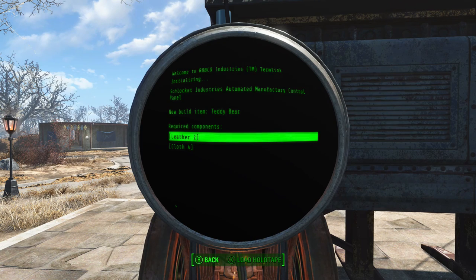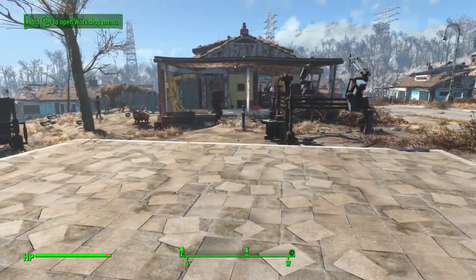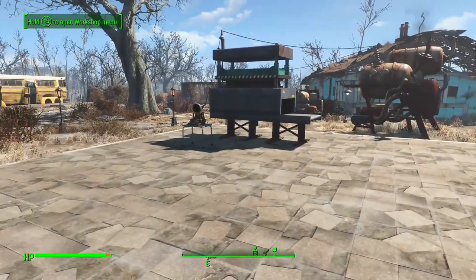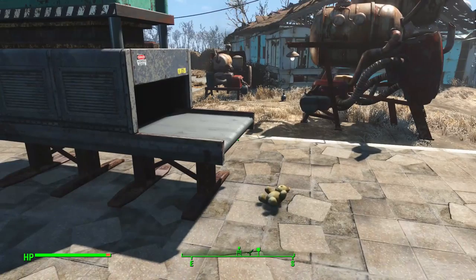Use the terminal to set what the builder should produce. Let's pick a random item — a teddy bear — and it tells you what it needs to make one, because this machine is basically an inverted scrapper. It takes the components you get out of a thing and lets you turn those components back into a thing. There is a minor irritation: this thing doesn't hook up to the settlement workshop automatically — you need to go and manually put what it needs in there.